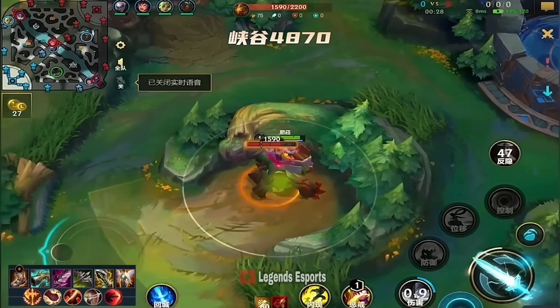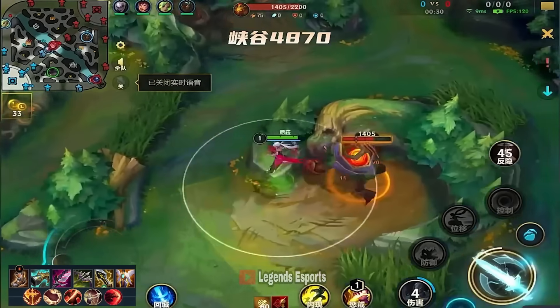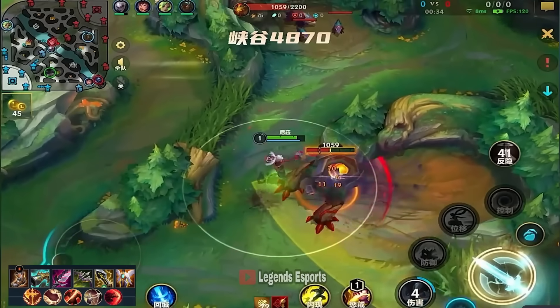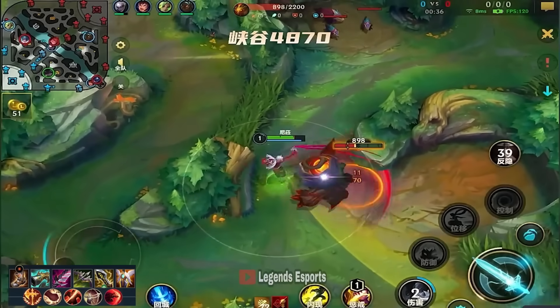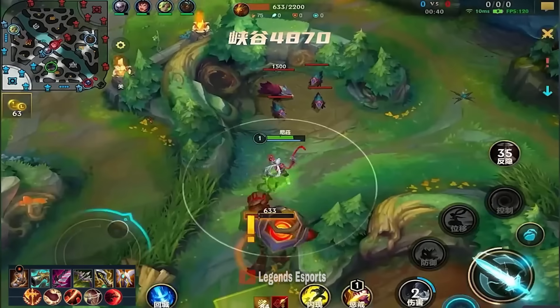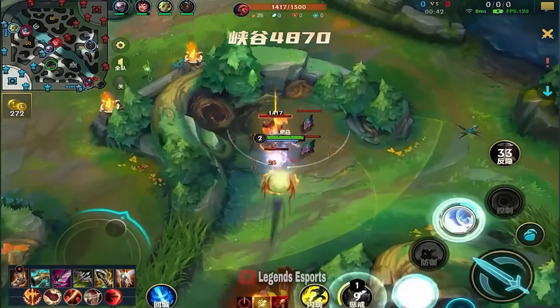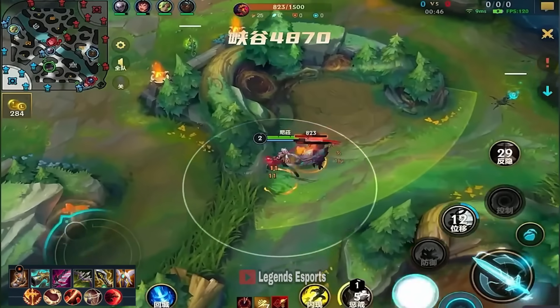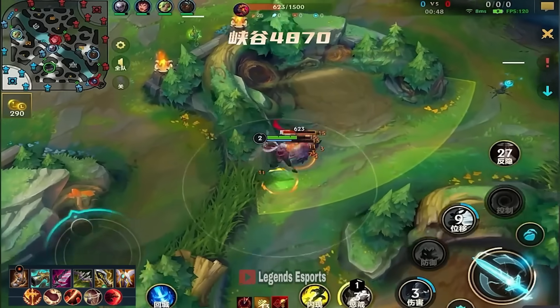The more Crit she has, the more Armor Pen she gains. And the more Flat Pen she has, the more powerful the Crit conversion for her Armor Pen becomes. Because obviously, if you reduce percentage Armor on the enemy while already having Flat Armor Pen, you completely deny them all Armor. With that in mind, if the enemy is relatively squishy, you deal true damage to them.